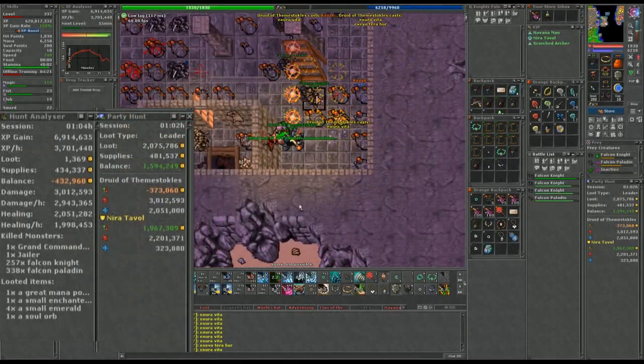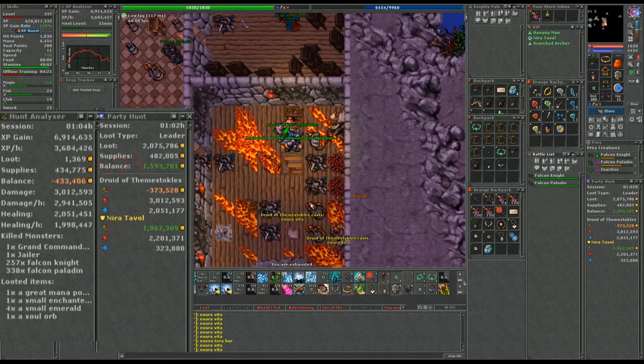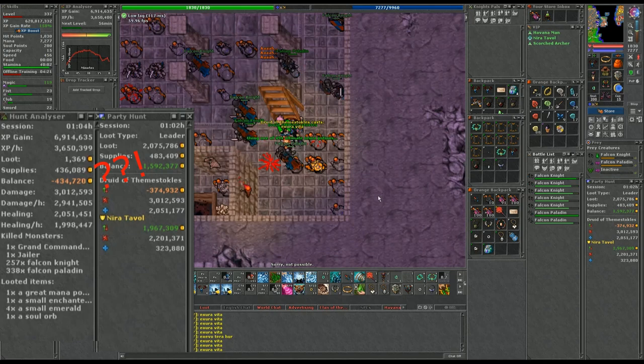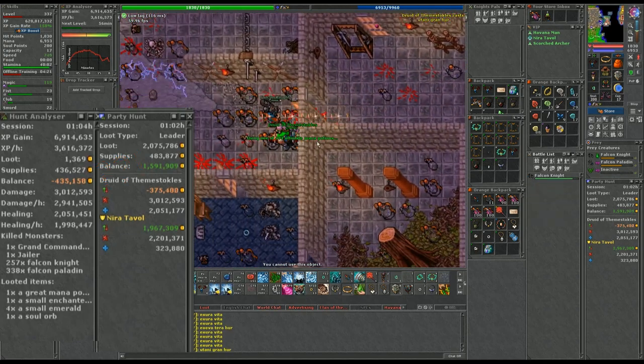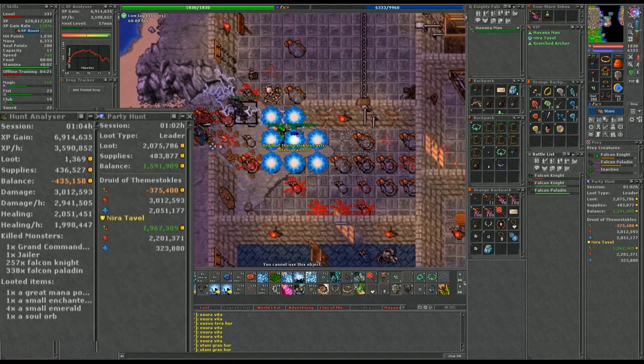Hello Tibians! Do you trust the values in your hunt analyzer? Are you confused why the party hunt analyzer never shows the same values as your own personal hunt analyzer, even though you set the price of every single item you looted and used? Which of them is right?